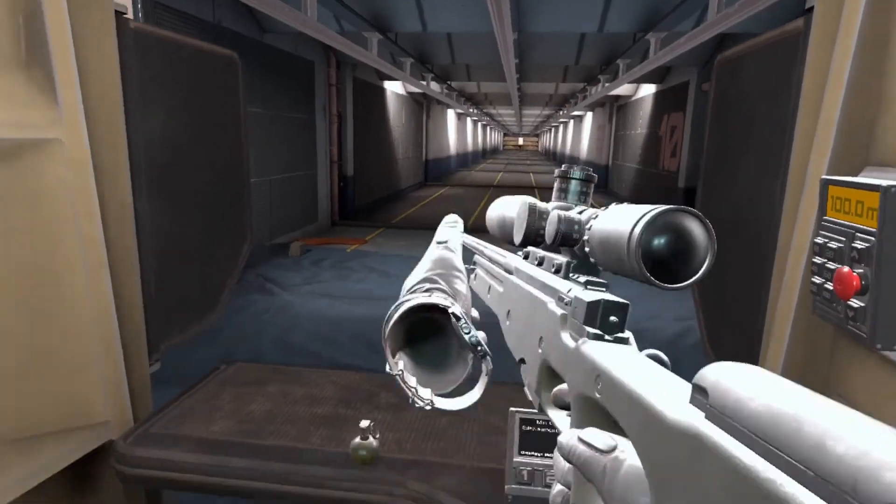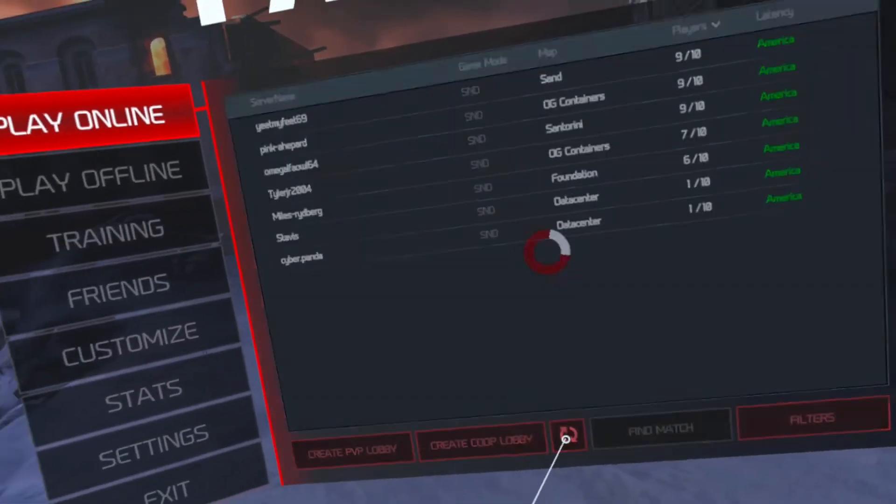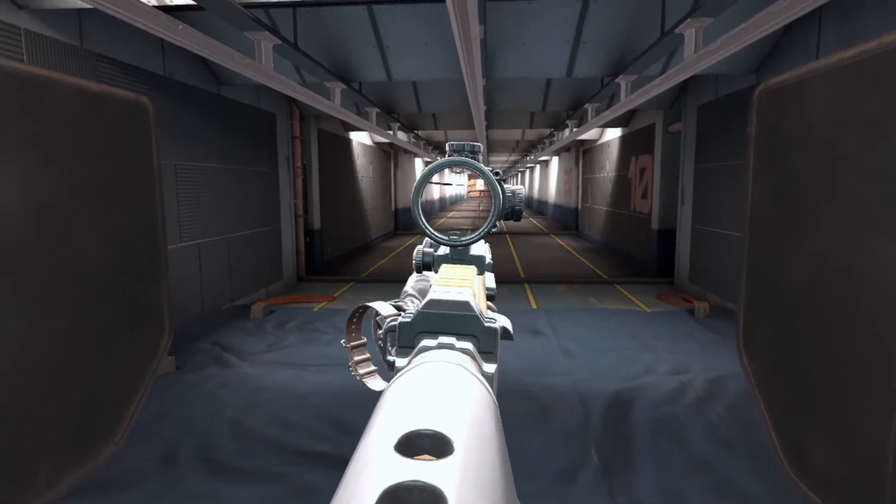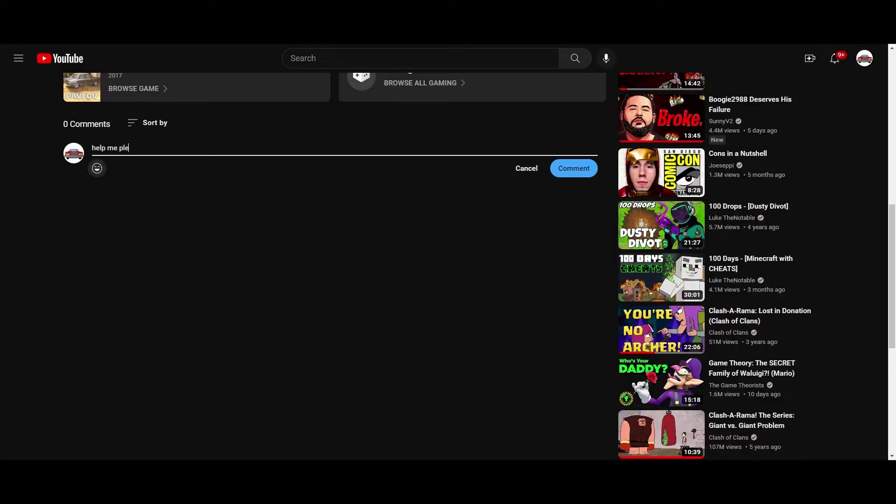Once you've taken all the methods I've shown you, try them out in online mode, or keep practicing in offline mode or in the shooting range to see if you've gotten better. If not, go back to the shooting range and practice. And if the full auto sniper stuff worked for you, tell me about it in the comments below. If you need any extra help, post it in the comments and I'll try to reach out. If sniping still isn't your thing, that's alright — at least you gave it a try. I hope this tutorial helped, and I'll see you all in the next video.